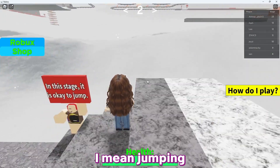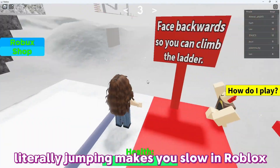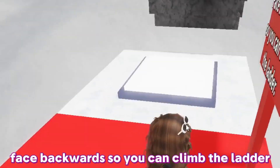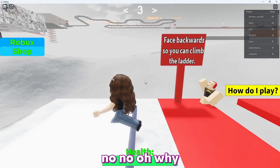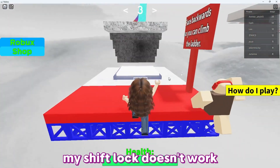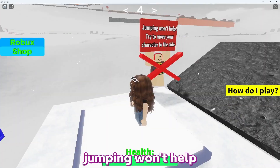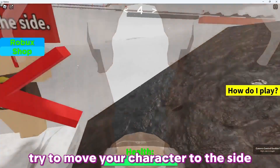Jumping literally makes you slow in Roblox. Face backwards so you can climb the ladder. My shift lock doesn't work, which is kind of weird, but okay. Going well — jumping won't help, so try to move your character to the side.